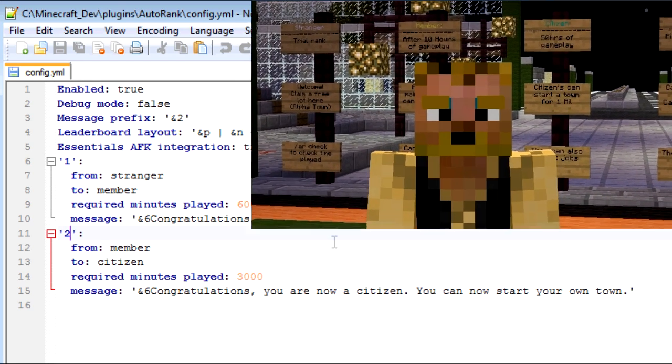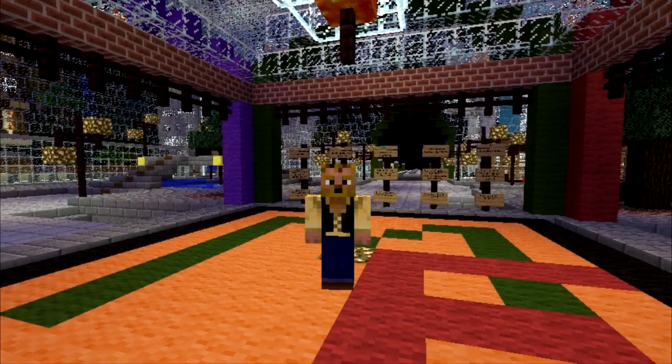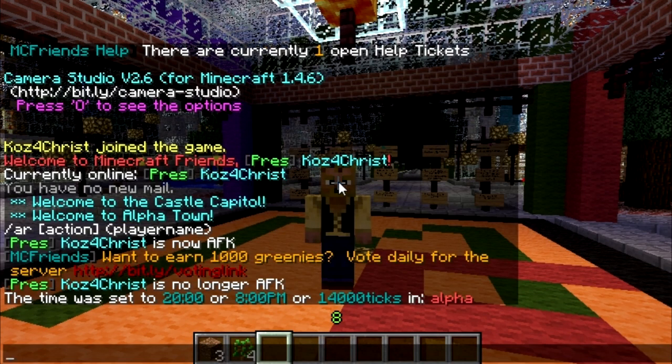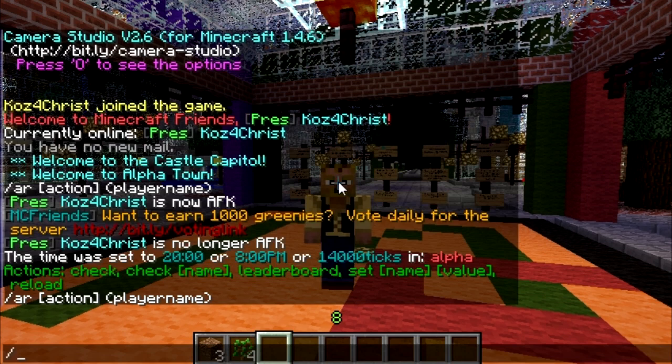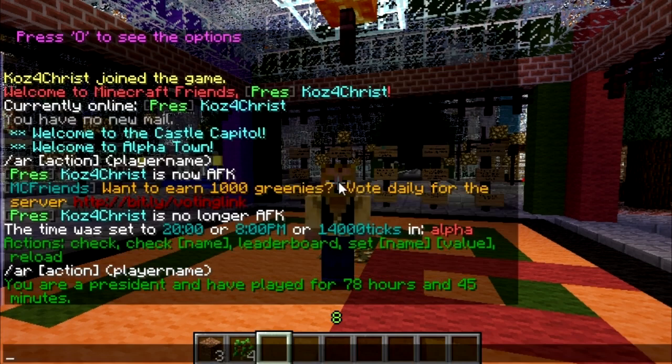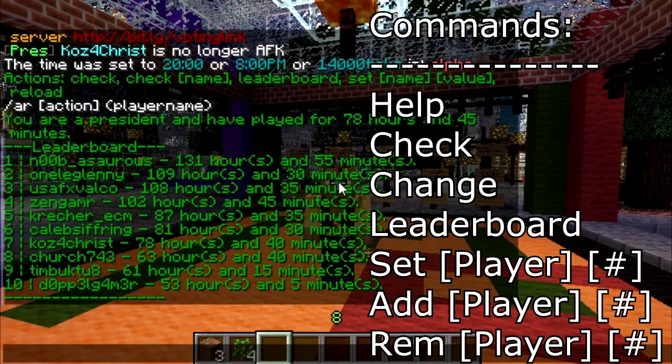Let's get into some of the commands. Here we are in my dev server. 'AR' is the alias the plugin uses. 'AR help' doesn't give you a whole lot, but it tells you the actions you can use. The first one is 'AR check,' which tells you how many hours you've played. This is my dev server so the time shown is low. You can also do 'AR leaderboard' to see the top players.